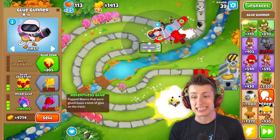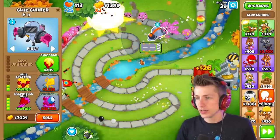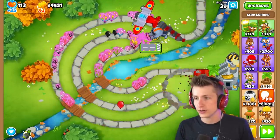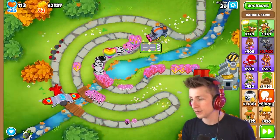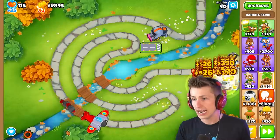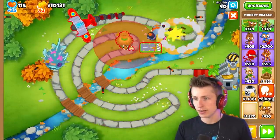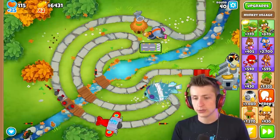I want to get MOAB Glue and then Relentless Glue for another 3,000 dollars - it just puts a big blob of glue on the ground. I need a Village badly because of these zebra balloons. I actually had to use the Ground Zero ability there. This guy's actually doing a pretty good job.